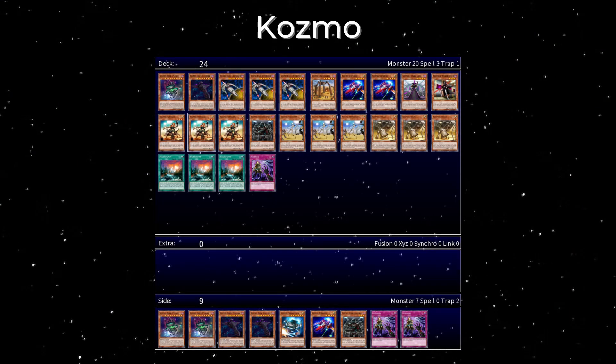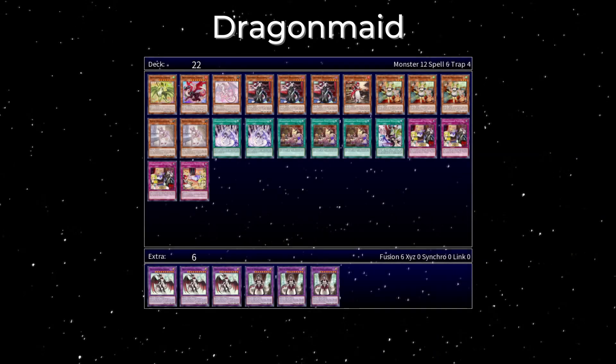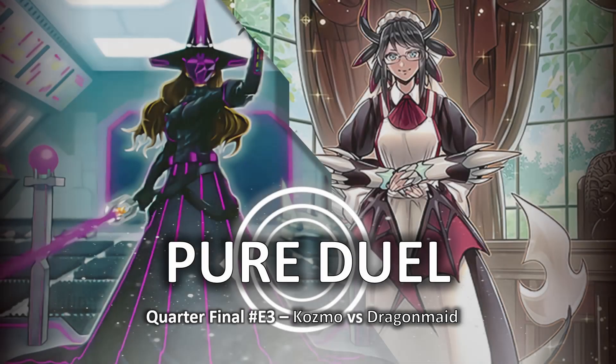With the duel completed, here are the deck lists. A written version is in the description down below. Dragon Maid picks up a 2-1 win. Drop a like if you enjoyed the video. Subscribe for more Pure Archetype Duels. Thank you for watching. Have a great day.